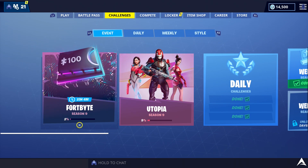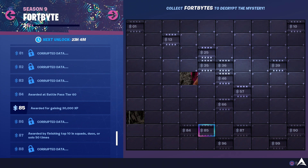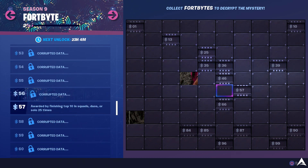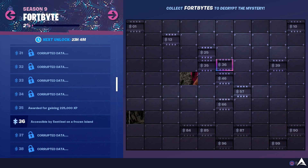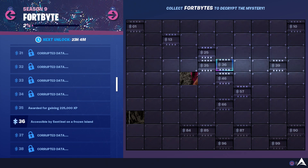Fortbyte is a new thing they added to Fortnite where every day there is going to be a new Byte or Fortbyte added to the game. You guys can go and take a look at what kind of challenge it is in order to unlock it, complete it, and then be able to complete part of the puzzle which contains 100 different pieces or Fortbytes to unlock the whole image.